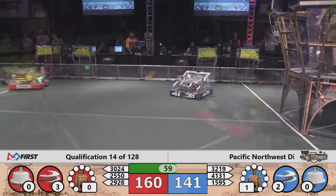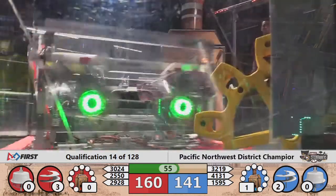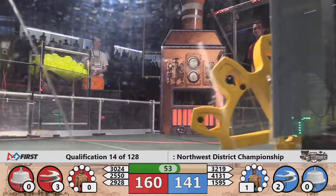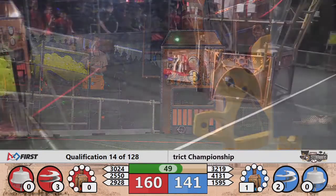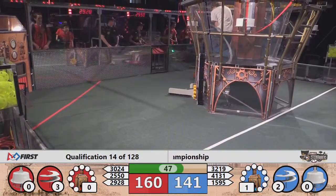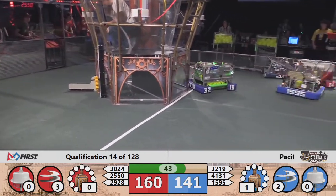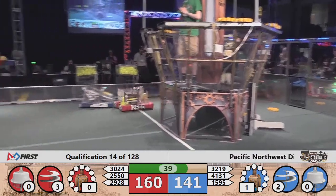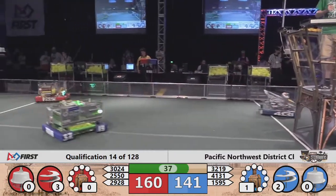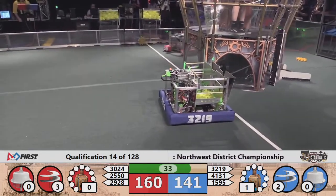It looks like a commute — first all the robots at the far end of the field, now at the near end, back and forth. Three rotors red, two rotors blue, 50 seconds to go. Gear still moving for the Red Alliance. 2550 Skynet down at the Human Feeder Station. Here's 2928 Viking Robotics with the same. 3219, Tread back down here with the gear.